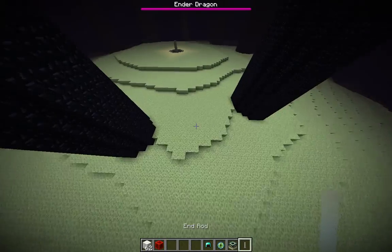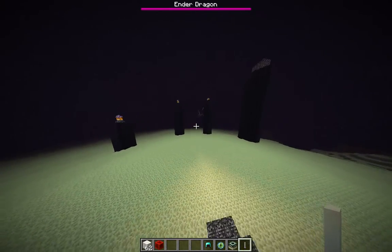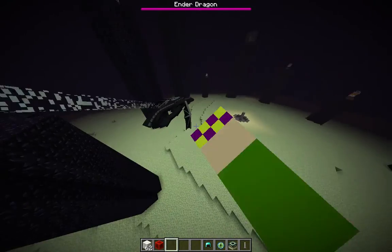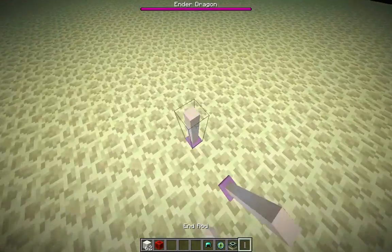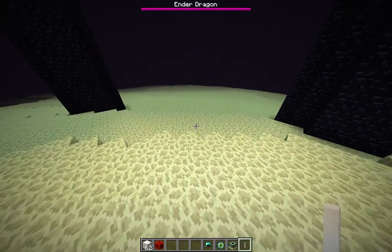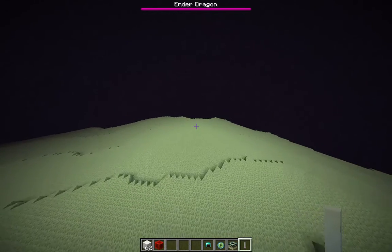The Ender Dragon has some new stuff. End rods are awesome — End rods that light up the area. It's probably like the only lighting you can get in the End.